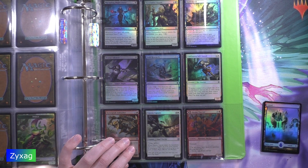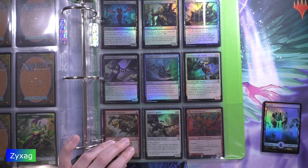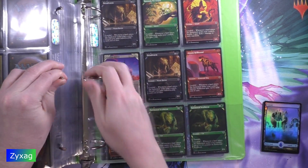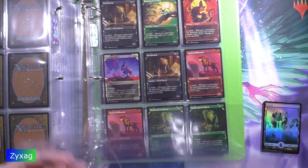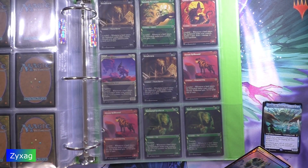And we've got a foil Island — foil Island number 270.